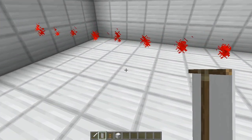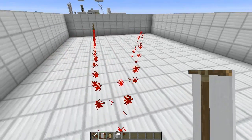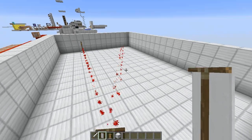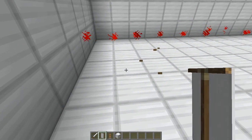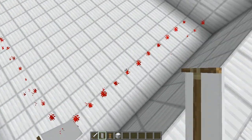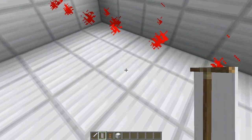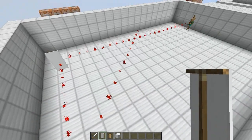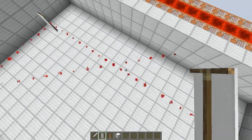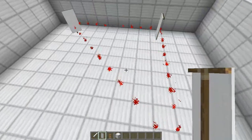The cool thing about lasers is you can redirect them. So if I put a banner right there, it will redirect the laser into the direction that the banner is facing. And this can be any direction. So you can see it starts going into that direction, and it actually overlaps each other, and it still runs perfectly.